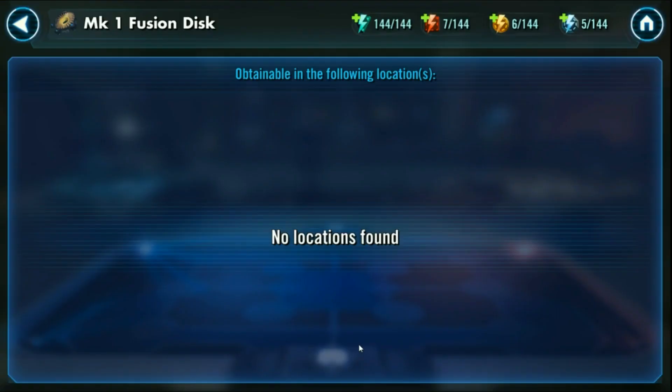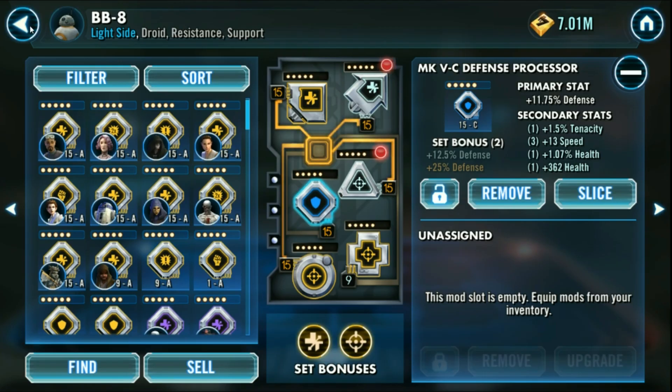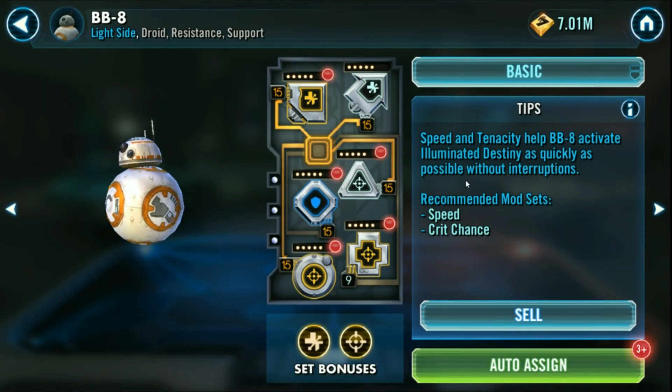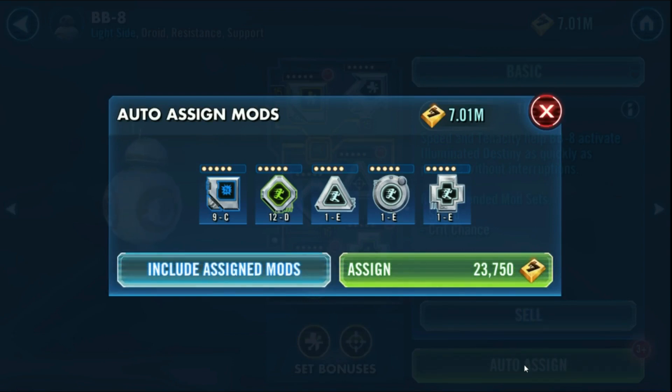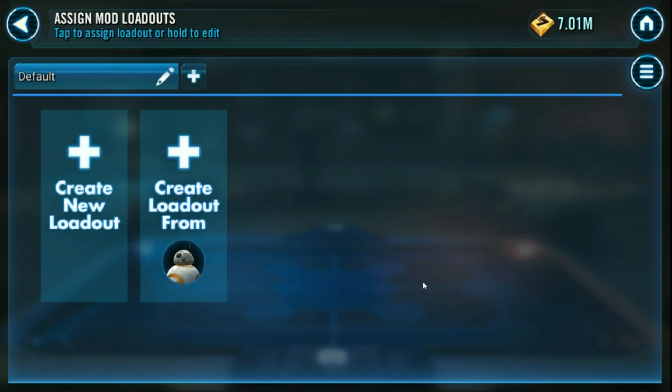So where am I supposed to get these things? I must have missed something. I quite like the basic look — speed and tenacity, help BB-8. I'm not going to click auto assign. Actually, let's just click auto assign and see what happens. It's just going to give me all of these speed mods that I haven't done anything with. I'm not going to bother. BB-8 isn't really high level. Go back to advanced view — assign loadout, create my loadout.